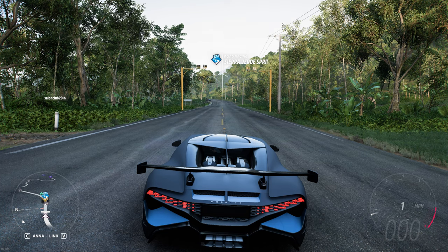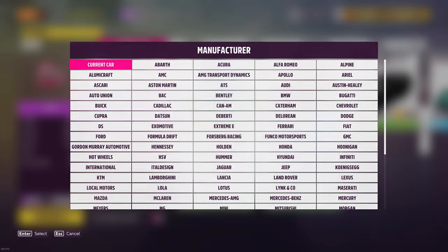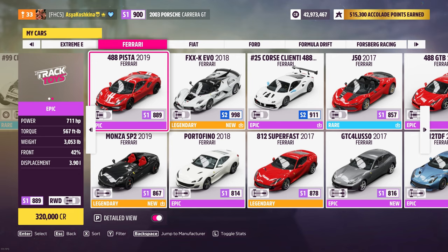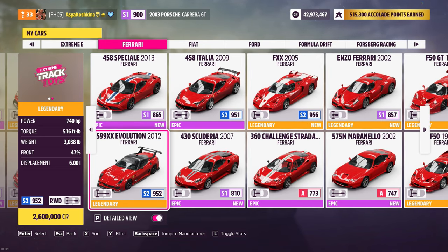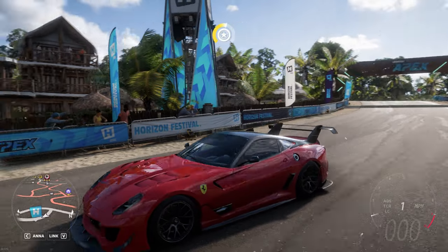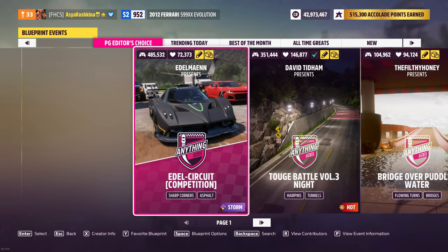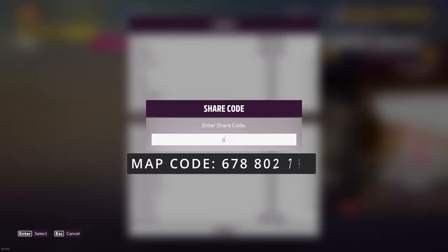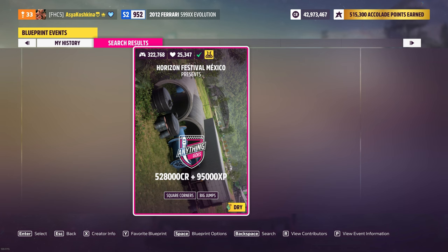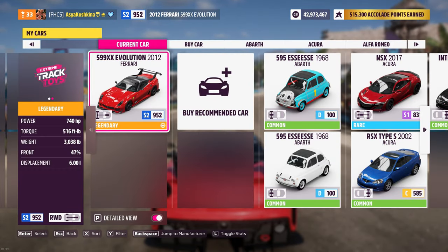This method is the most shocking and the most effective. Let's go to our garage and look for a car called Ferrari 599XX Evolution 2012. Note that the car must be RWD — that is rear-wheel drive. This is a prerequisite for our method to work. Go to the main menu and look for Creative Hub, then click on Event Lab — here we will have to find the map using the code you can see on your screen. If you did everything right, you should get this map. Pick it, and be sure to choose our Ferrari with RWD.